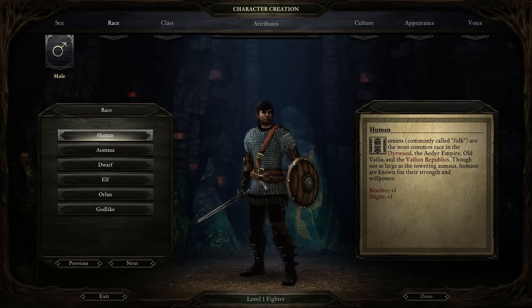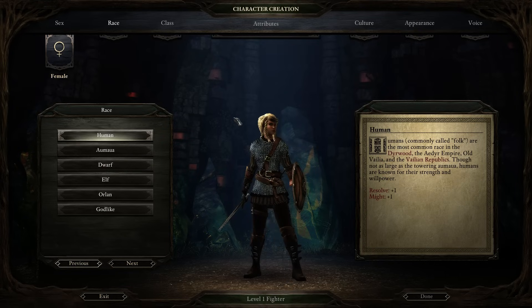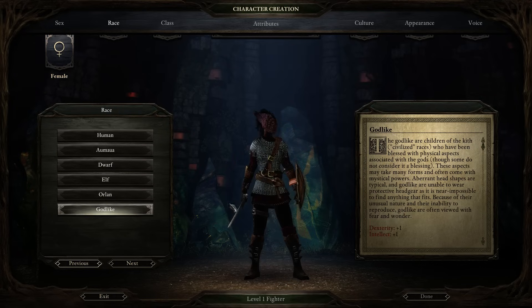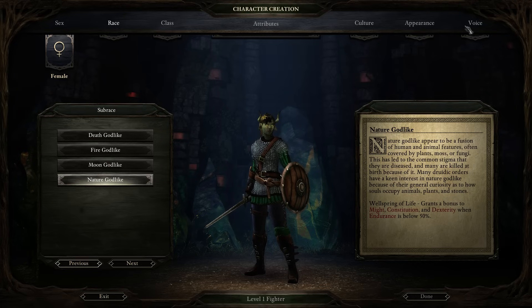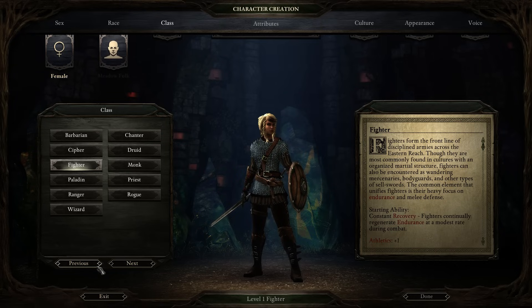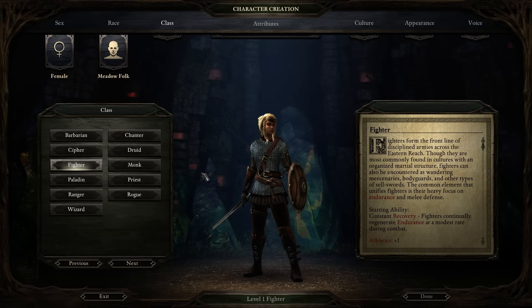So those are the races. We'll use a human as a baseline going forward. You can look at the female forms of all the races as well, and tune the different heads to make them look different. There's the Human, Aumaua, Dwarf, Elf, Orlan, and the Godlikes — Death, Fire, Moon, and Nature. With the Godlikes especially, you can change their heads pretty dramatically. Now let's move on to the 11 classes — lots to talk about here.